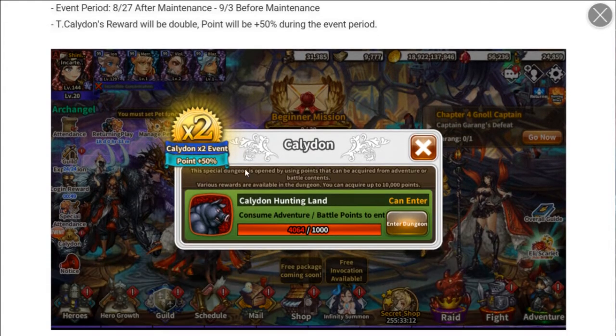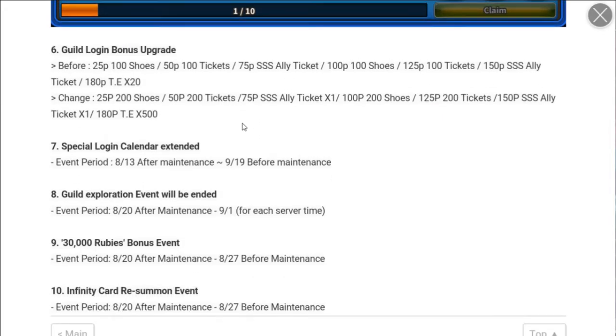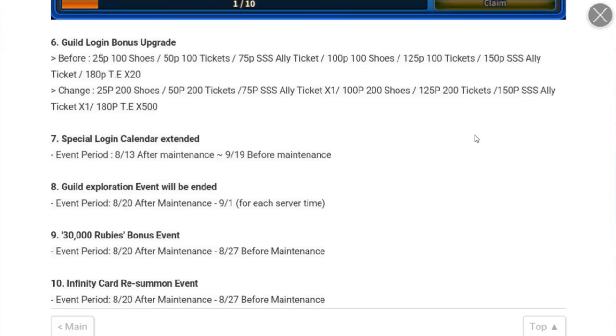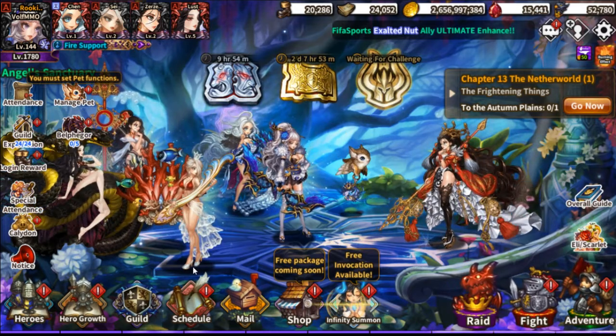Transcended pigs are coming back with double points — I'm just going to save those up for tomorrow. Log in to get the event rewards once they start. Guild login bonus has been upgraded: we went from 100 to 200 in some categories, and there are more tickets and way more transcended essence. The special login has also been extended, which is great because I need to start logging in.